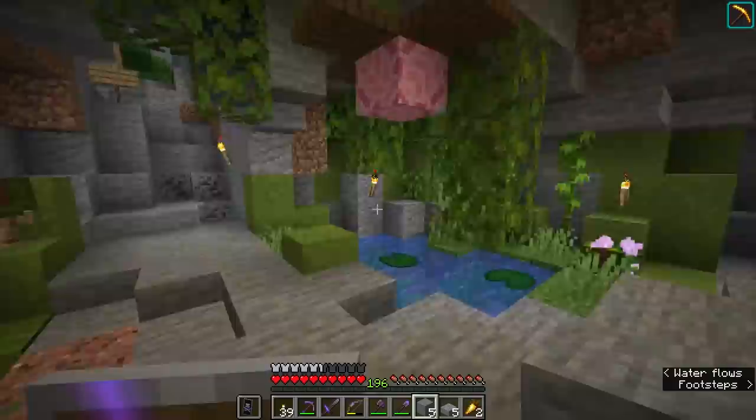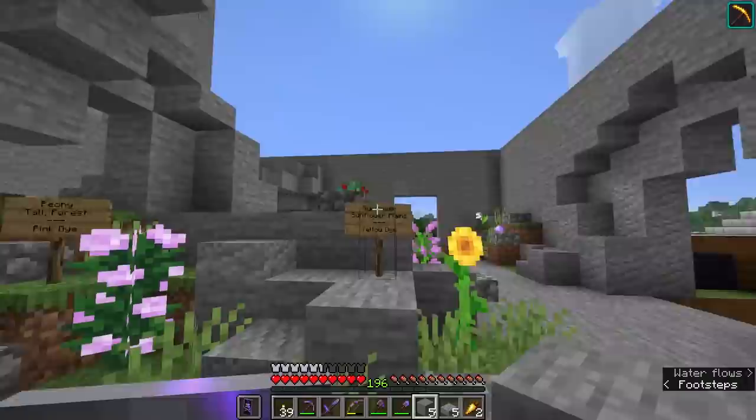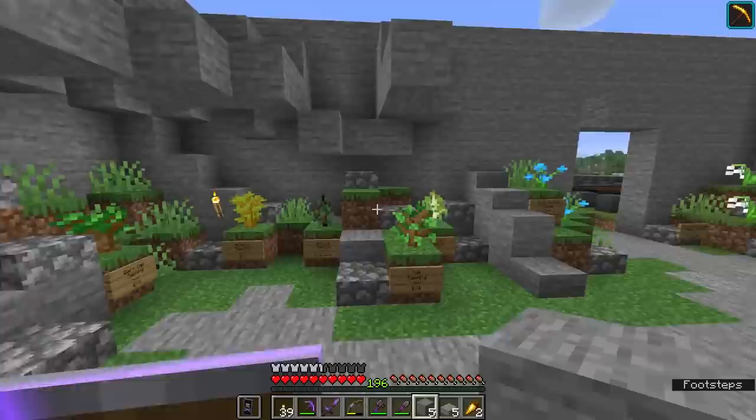I added a couple of those flowers in the ceiling as well — the kind of spore blossom simulation flowers — and I think this actually turned out really nice for what we can do in 1.16. It is not a bad approximation of the screenshots we've seen and I'm really hoping that we'll get to do something similar with a dripstone cave somewhere else in the museum, because those are also looking kind of awesome and I can't wait to try some of that stuff out. I'm probably going to close the rest of this off off-camera between episodes and maybe figure out what's going on the next floor.